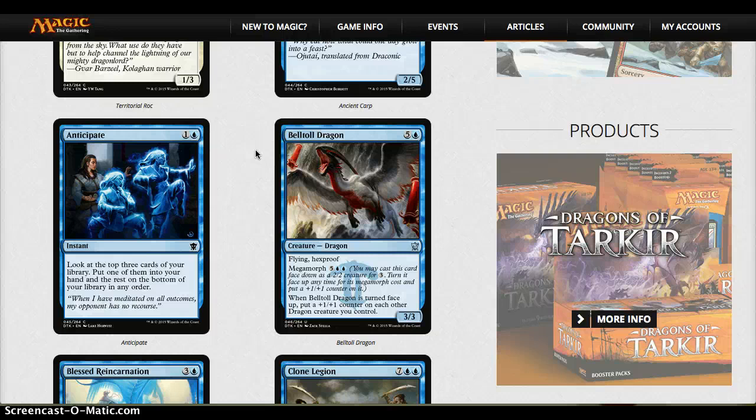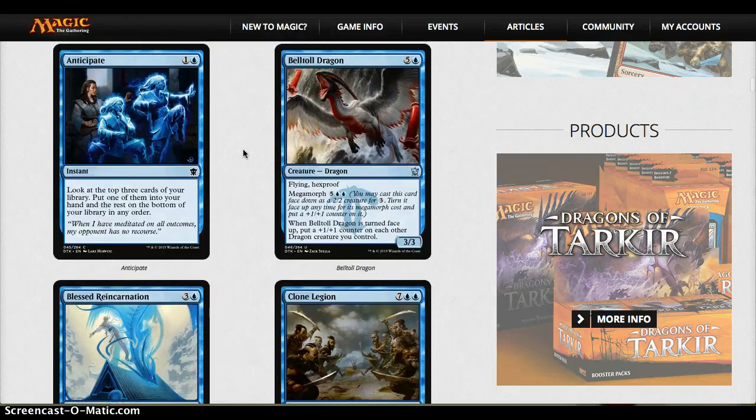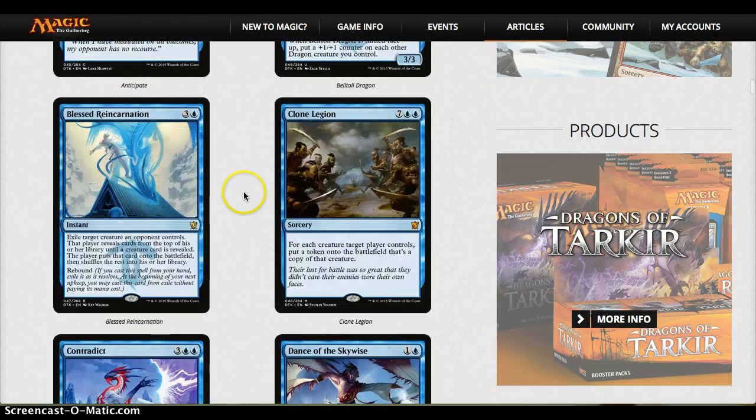Bell Toll Dragon is one of these dragons that will probably see play because it's hexproof — that's the only reason I like this dragon cycle. Plus a Reincarnation seems really strong to me: you can exile their biggest creature on their turn, and then if they get something scarier, you exile that too. It could be very swingy, potentially a two-for-one for four mana. Seems very strong.